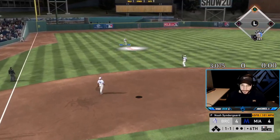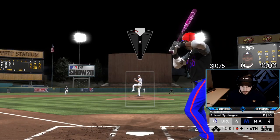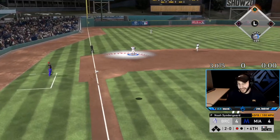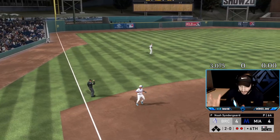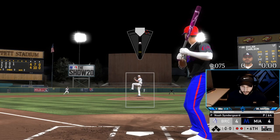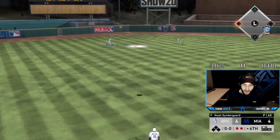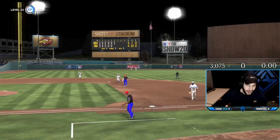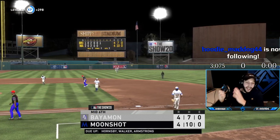Good pitch, Syndergaard — that 99-100 mile an hour fastball will do its job. Fastball dotted — no two-out rallies here. Let's keep this a tight game and somehow score some runs because right now we are lost at the plate. Syndergaard's pitching fine — giving up about four solo homers, which is expected on Hall of Fame. His hits per nine are kind of low, so the PCI is going to be bigger, but overall he's pitching fine. We're just not getting the job done at the plate.